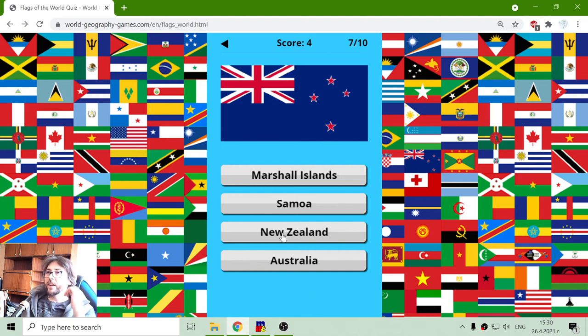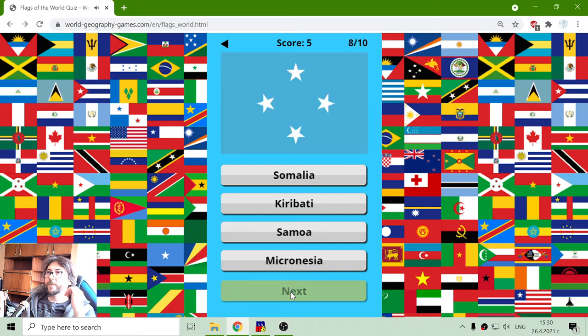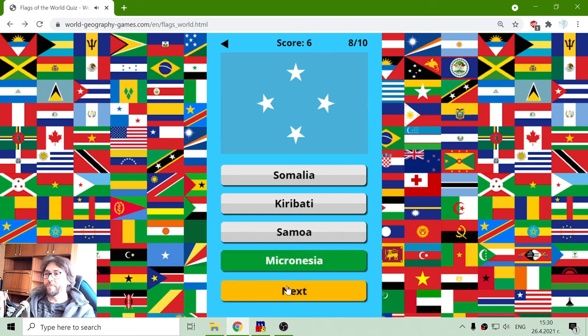And this is the flag of New Zealand. Right. Samoa — well, it's not in Oceania. Samoa. I think this was Micronesia. Yes, this is the flag of Micronesia.